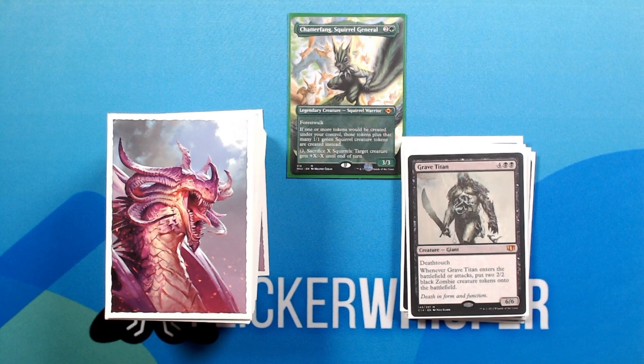Grave Titan — 4 black black for a 6/6 Creature Giant with Deathtouch. Whenever Grave Titan enters the battlefield or attacks, put two 2/2 black Zombie creature tokens onto the battlefield. Same deal here — he doesn't create squirrels, but Chatterfang will.